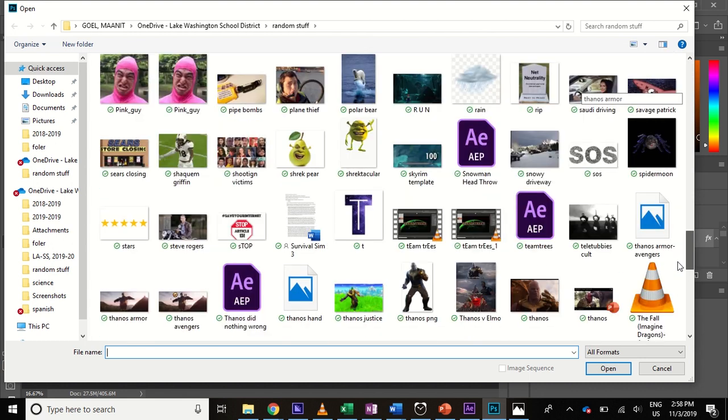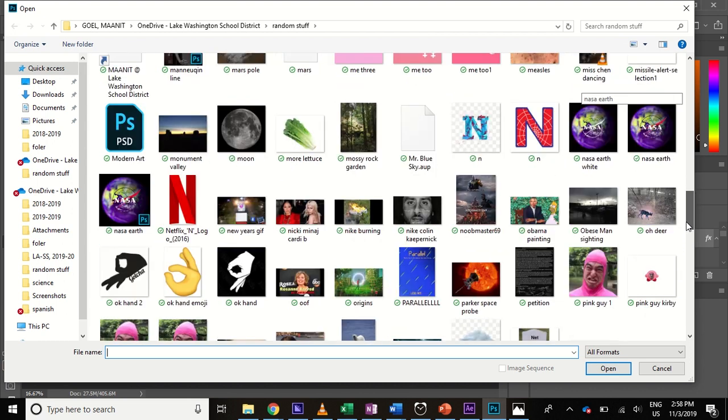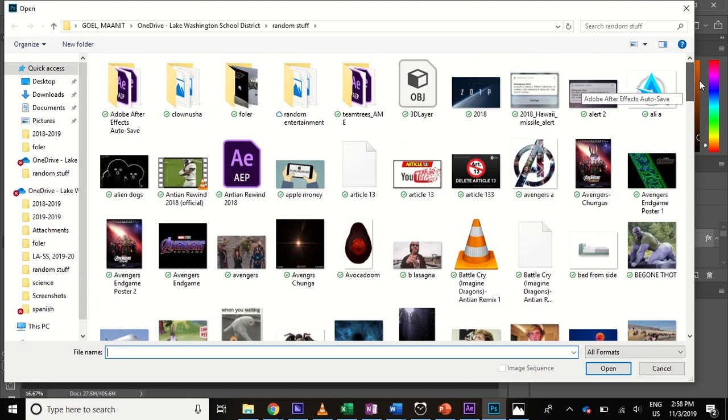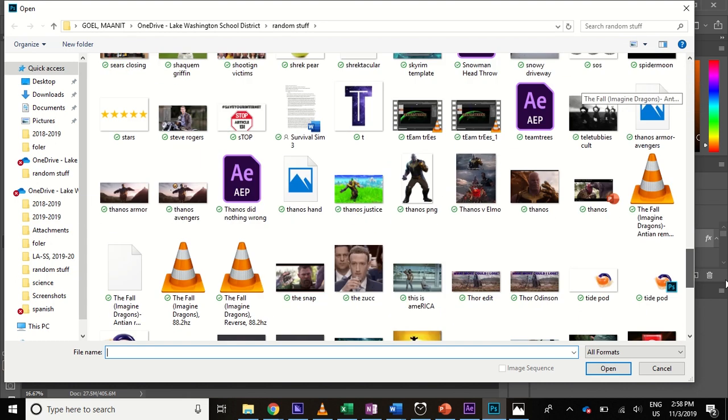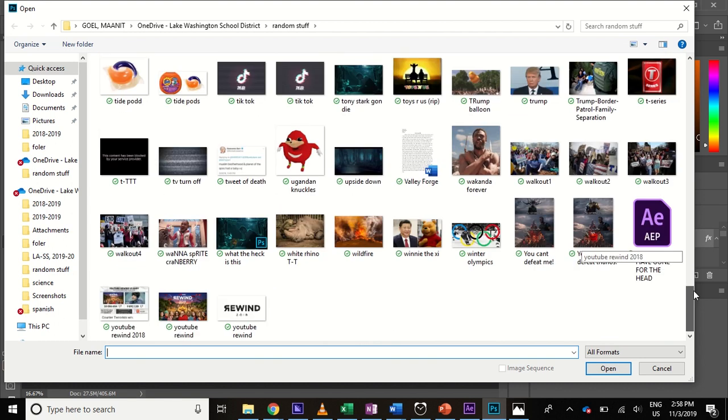I thought in the meanwhile I might as well go ahead and Photoshop something. I have not done this in a while, so I don't know exactly what I'm about to do, but we'll find something. What I usually do is just scroll through my random pictures from who knows where and try to find something that might look good.